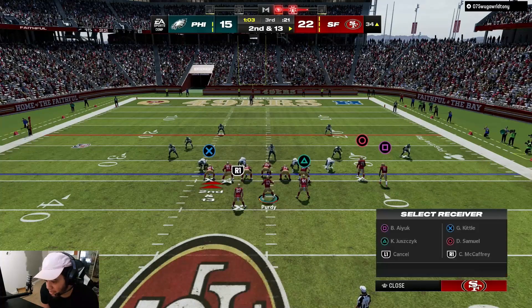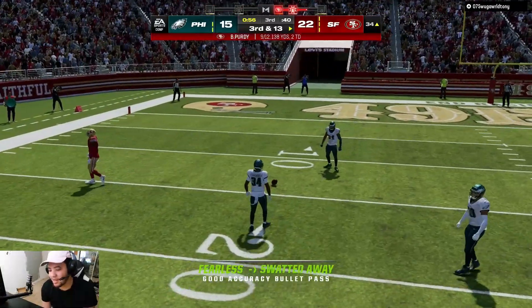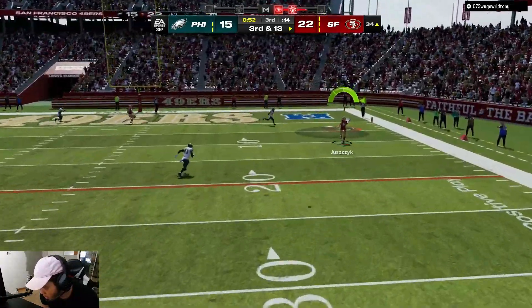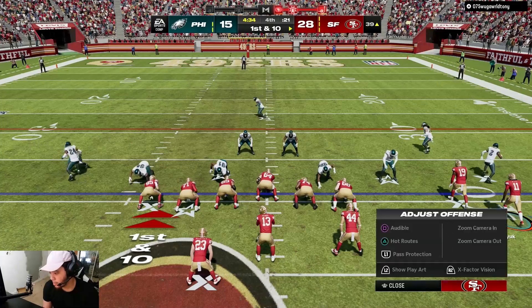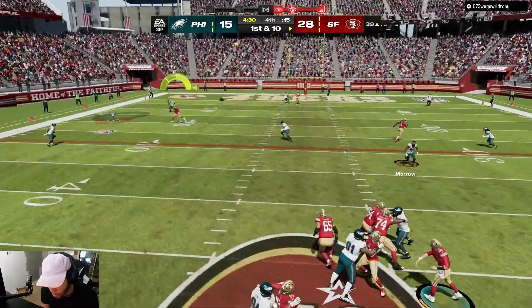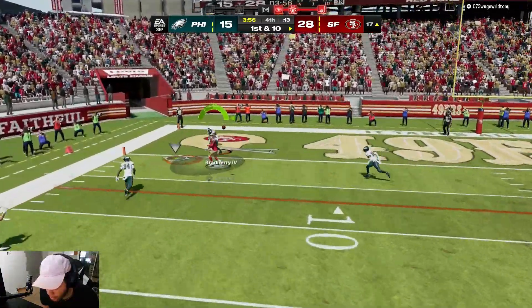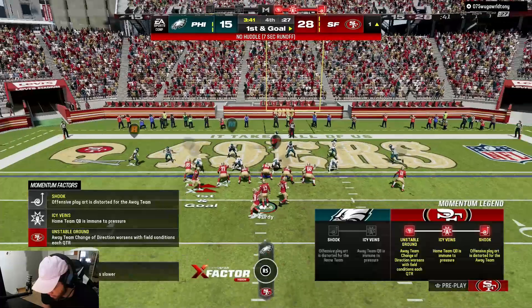Let's go with another post-slant combo — slant is open, ah man. Let's put Kyle Juszczyk on a wheel and see if we can get that open. Let's put him on a slant — motion slant. Pass, that's connected — good job Deebo. Let's go with another post-slant; got the slant open, Deebo catch that, thank you. And he just quit the game — perfect, I'm about to run that in.